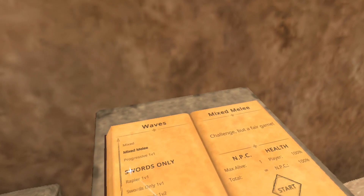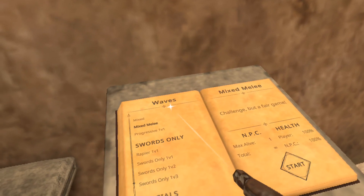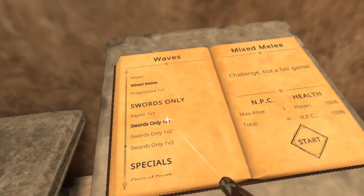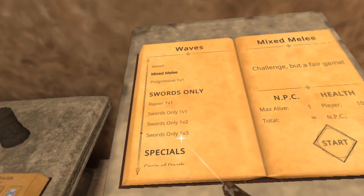Sword Dual Waves provides a swords-only list in your wave book with four waves: rapier, swords-only, 1v1, and 1v3.